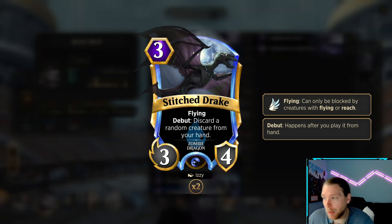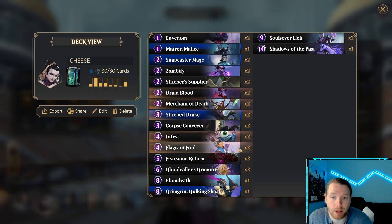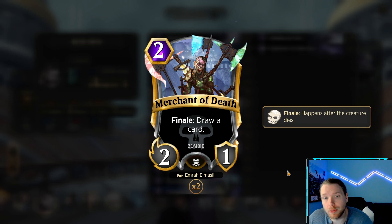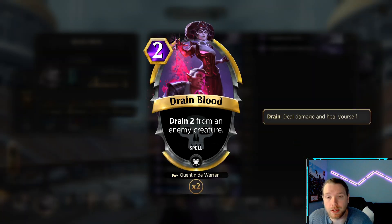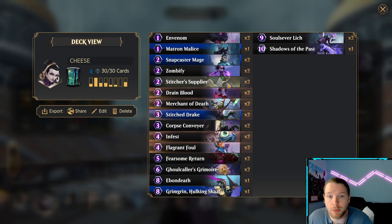Stitch Drake — I know there's probably some other blue cards people are using with this deck, but I like it because it discards a random card, so it could hit something big that's in your hand, and having a 3-4 flyer is always good. Merchant of Death — we just want to draw. Drain Blood is the same thing as Infest and Flagrant Foul — it keeps us alive.